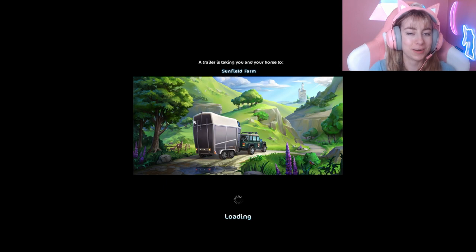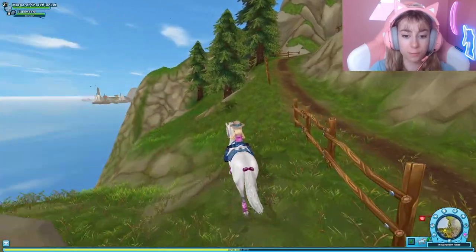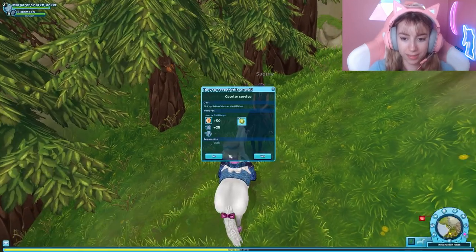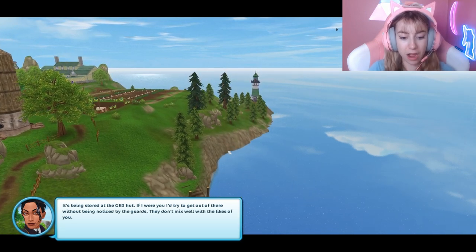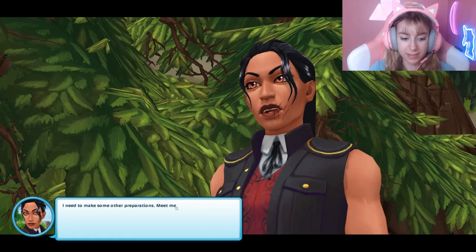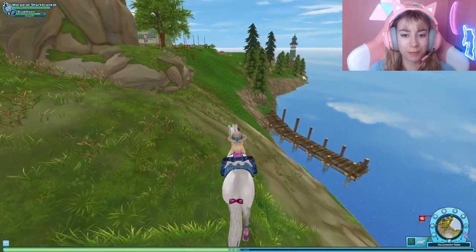It's kind of hard to remember to go to Sunfield Farm, but double XP is actually insane so I really need to do those races. Quest dialogue: 'Good thing you're here on time. The box is ready to be picked up, it's being stored at the ged hut. If I were you, I'd try to get it out of here without being noticed by the guards — they don't mix well with the likes of you. Meet me back here.'